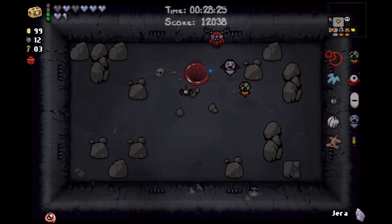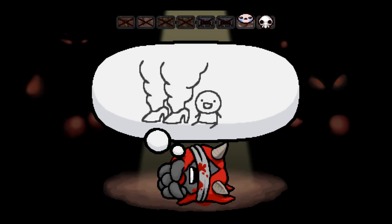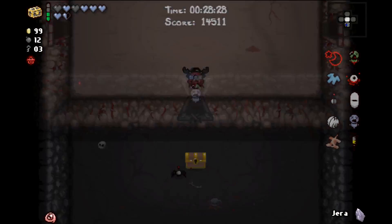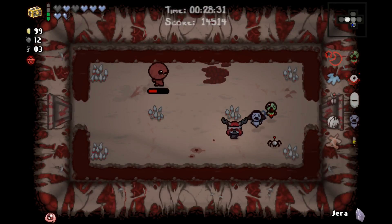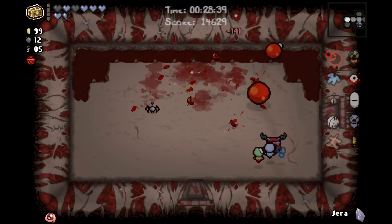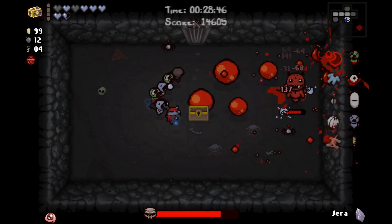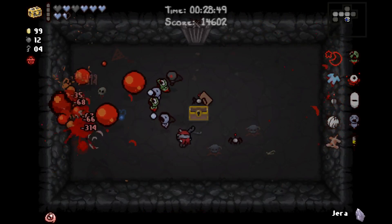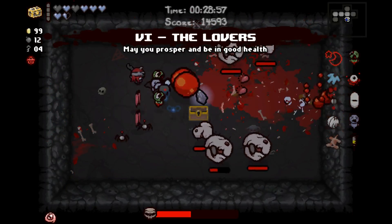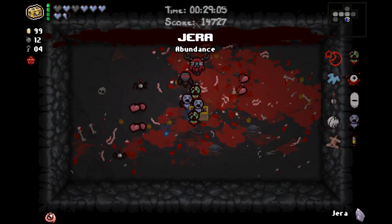We have a lot of damage right now and we should just go down to the next floor. We're on Scarred Womb 1. We probably want to wait until we actually get a charge on our Box of Friends. We're not really going to be doing too much with all the keys that we have because we're not going down to the chest. Taking advantage of all the little openings that we have and finding a seam in this run is something we definitely want to be doing.